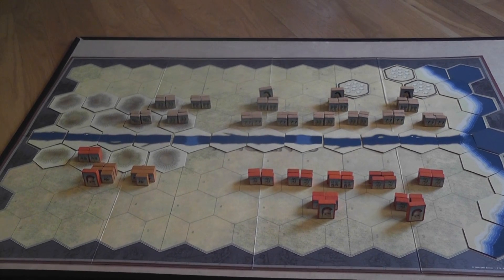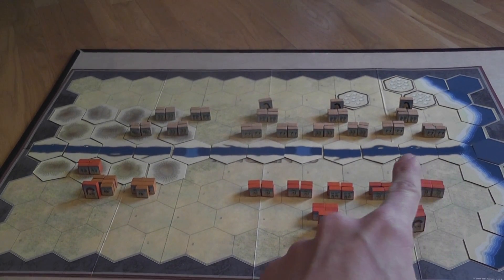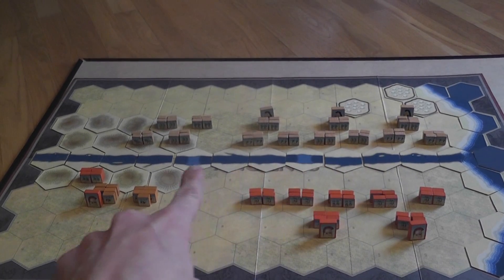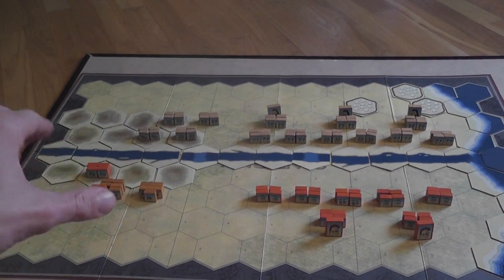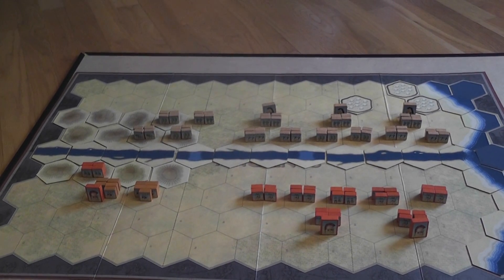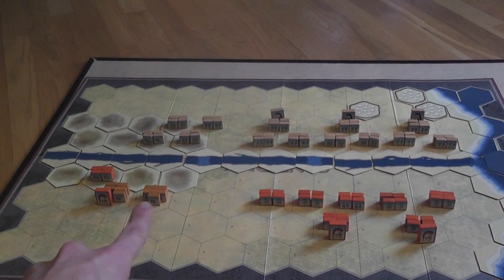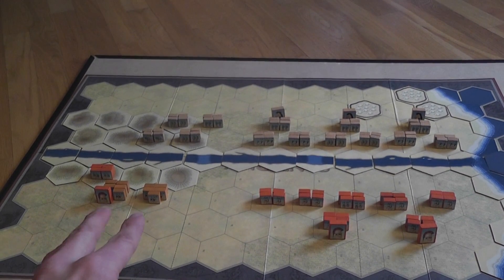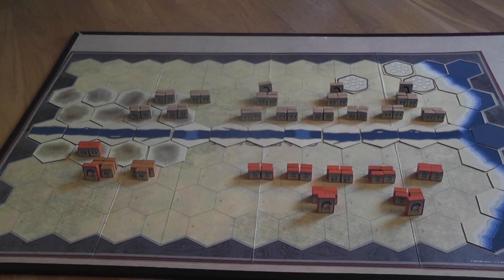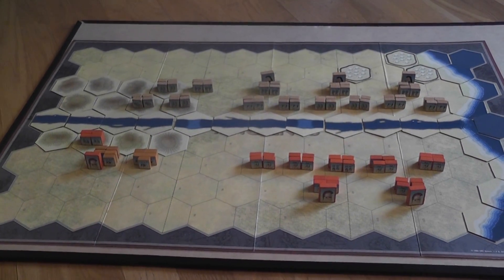There are a lot of advantages for the Greek player in taking control of those hexes, which places pressure on the Greek player to attack. The Persian player will probably want to take advantage of terrain features — a fordable river and a group of hills — to defend the camps and reduce the combat effectiveness of the two strong Spartan hoplite units represented by five blocks. Overall a nice scenario and a nice change of pace after the Thermopylae scenarios, with more mobility but still interesting terrain features to take into account.